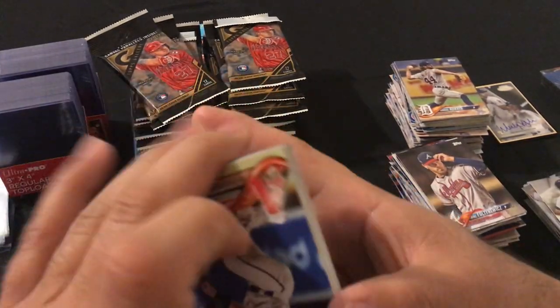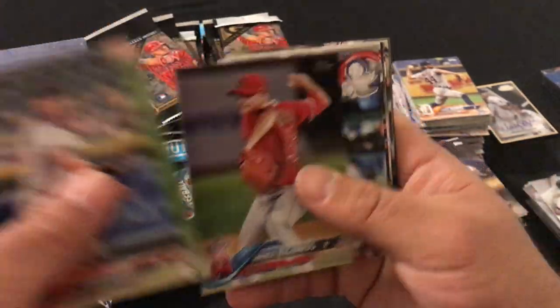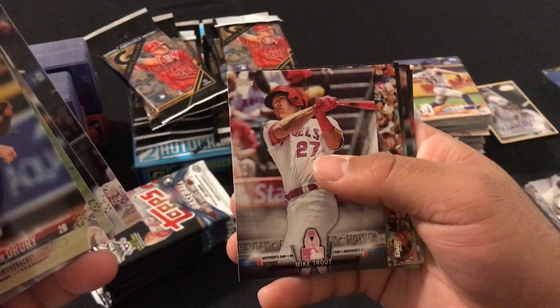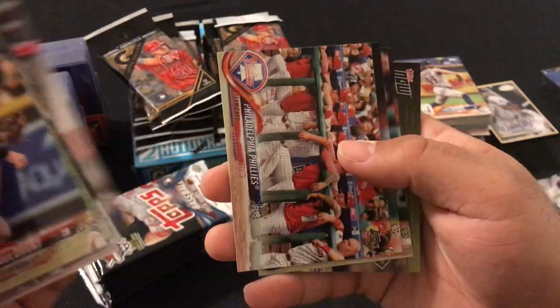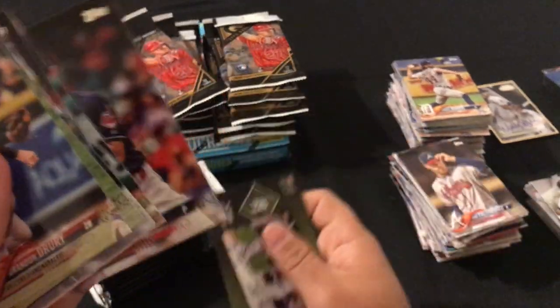Next pack: Brandon Drury, Ryan Braun, Gary Richards, Nelson Cruz, Eric Hosmer, Mother's Day Mike Trout, Philadelphia Phillies Team Card, Scott Feldman, Will Myers, and Josh Tomlin.